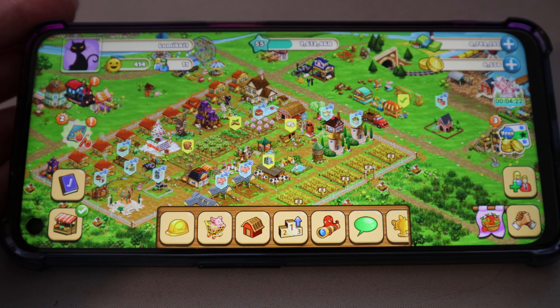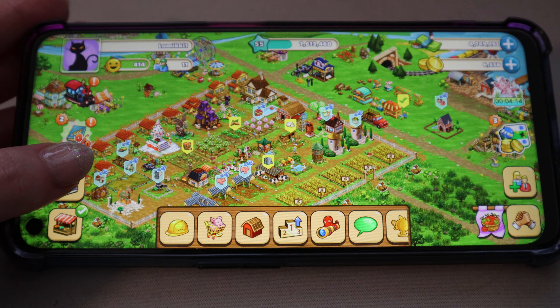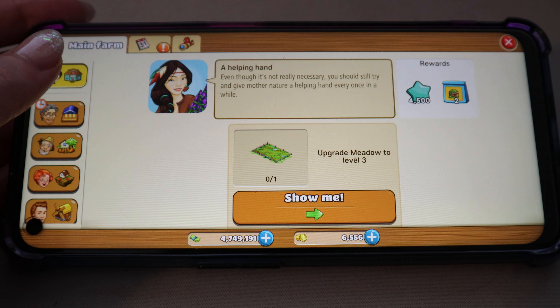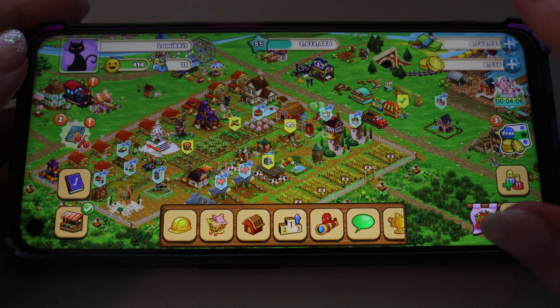I'm waiting for my mill to be done with my pig feed so I can give them feed and they start producing. But while I do that, let's check out the quest book to see if there's anything else I could do — like upgrade my meadow to level 3. I will actually go to my meadow and check if I can do that at the moment.